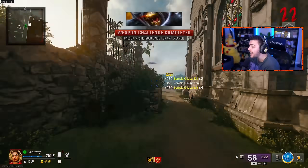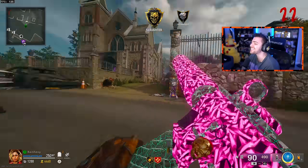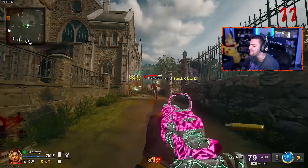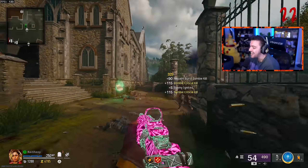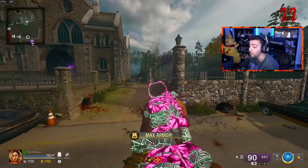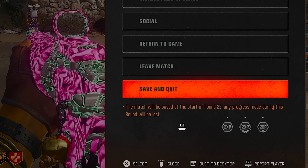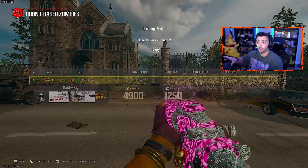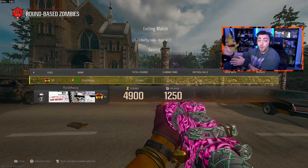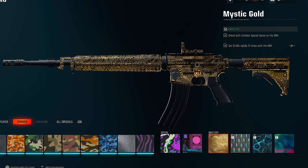Did we do it? I think we did it — hold on, where's the pop-up? Mystic Gold! Yes dude, we did it! Our first Mystic Gold gun. And it's kind of fitting that it's on the XM4. We just finished it. The really cool thing about zombies is we can click start and save and quit — we can actually save our progress and simply quit the game and go back to it. Let me see it. Yes, we got Mystic Gold!